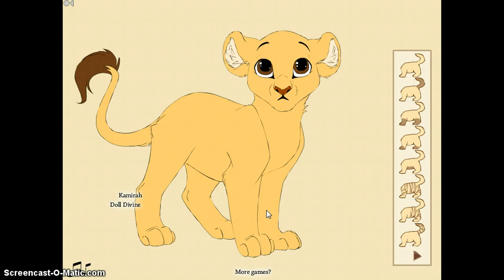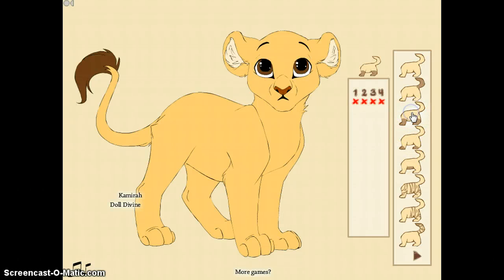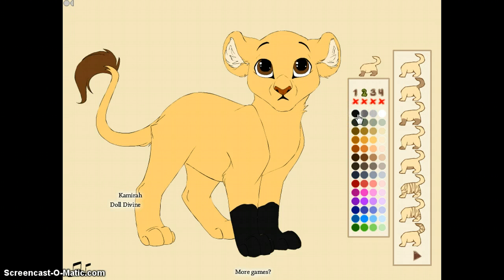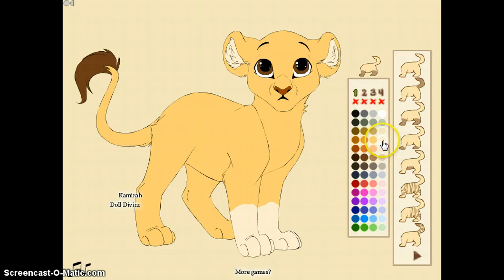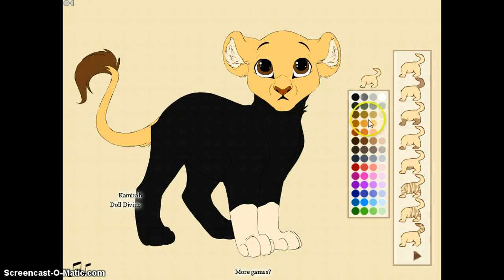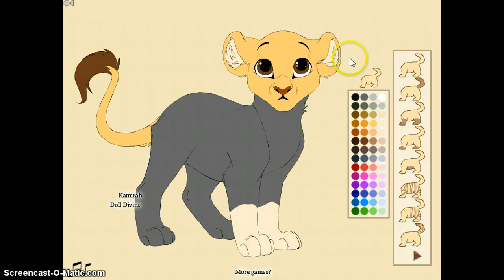This doesn't look like it's a tiger or whatever. Let's see — I think I want one to be black, and two to be black. I don't know — no, I want it to be white. I'm going to choose a different color. That's good, okay, that's good.